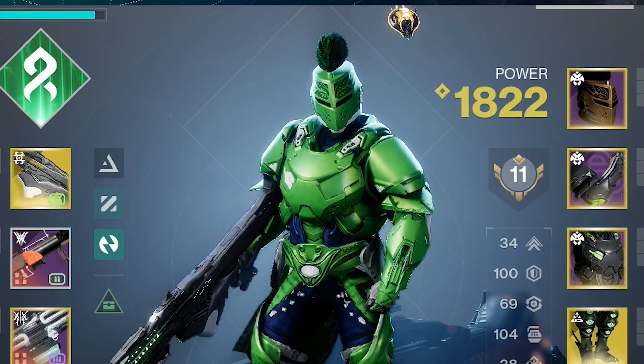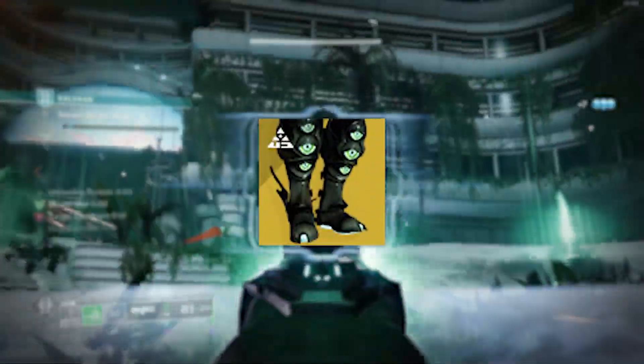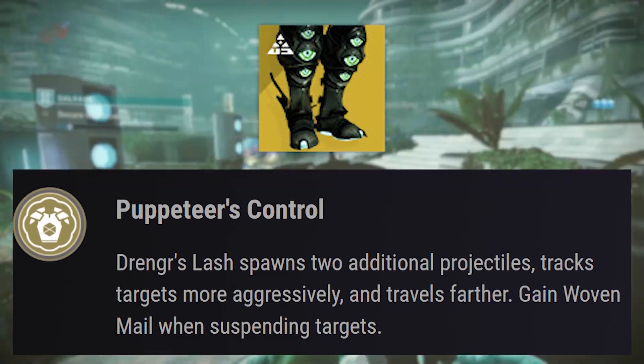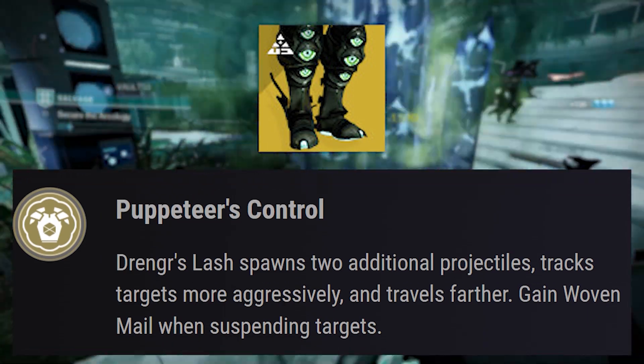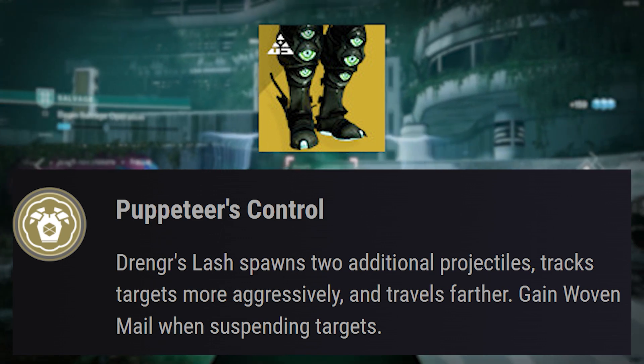Now let's jump straight into the full build. Firstly, we have Rally Barricade, which is enhanced due to the Abeyant Leap exotic boots, which has an exotic perk that reads: Drengr's Lash spawns two additional projectiles, tracks targets more aggressively, and travels further. Gain woven mail when suspending targets.